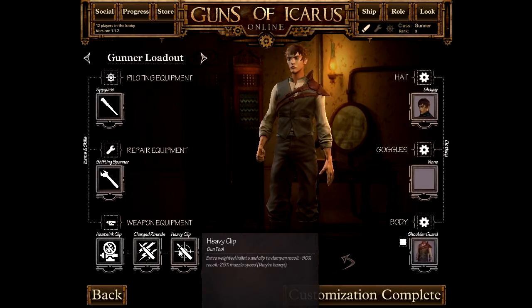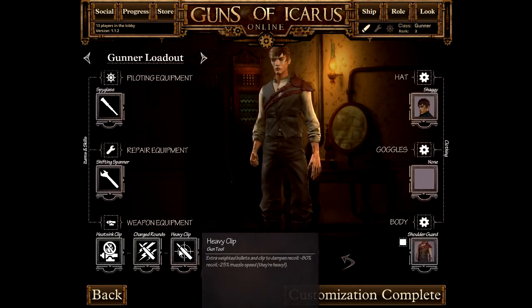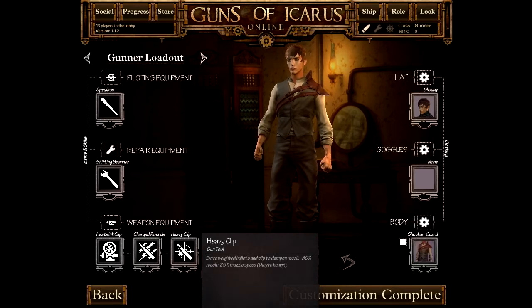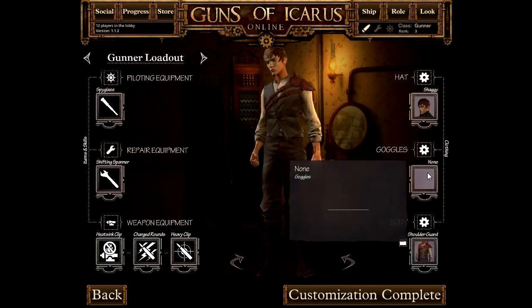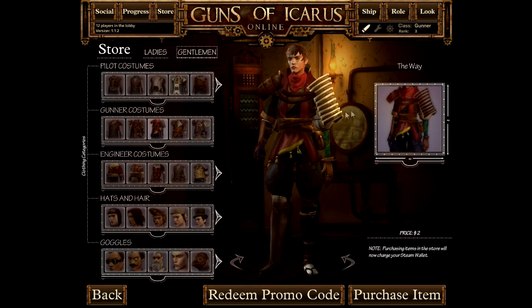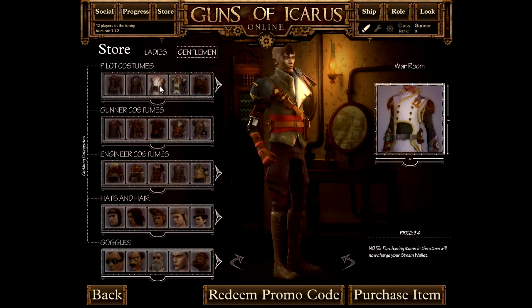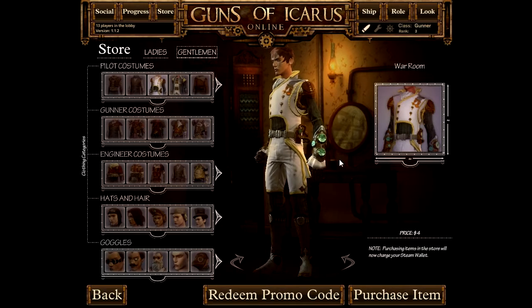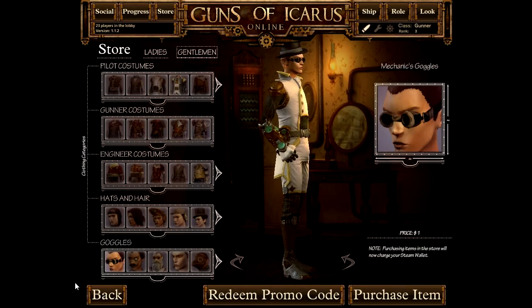Heavy clips — because of the way guns in this game work, every bullet follows an arc. If your opponent is particularly below you or particularly close and you don't like heavy arcing, you can put on the heavy clip to make your bullets fall down faster, and it reduces recoil to keep that arcing effect from going crazy. You can also change the aesthetics of your character — hat, goggles, bodyguard — if you go to the store and buy some costumes. You can have steampunk samurai style costumes, admiralty costumes with steampunk gauntlets and a very posh top hat, but of course you have to buy all these.